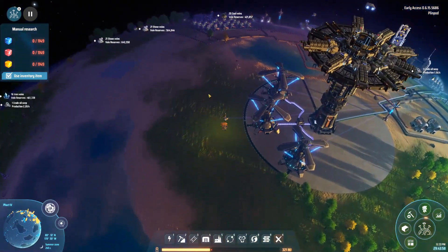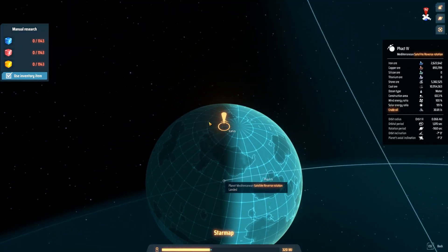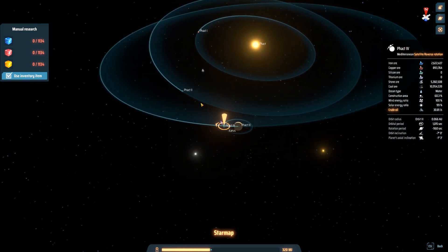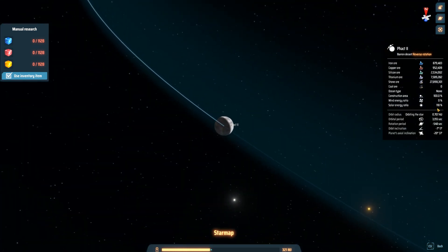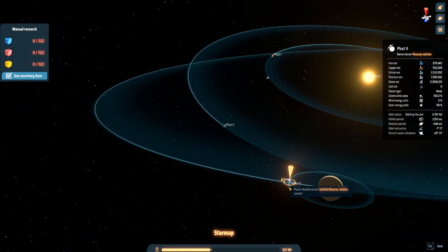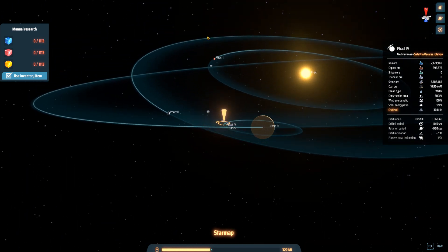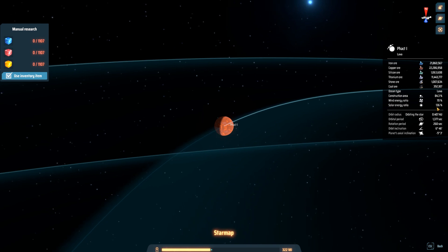So how do we do this? The setup is pretty simple. First, you can look at your star map and try to find a planet that's relatively close to the sun. If you click on these planets you can see that they have a solar energy ratio — this one has 118. Let's check our home planet: it has about 99. But we have another planet right here that has a solar energy ratio of 136.